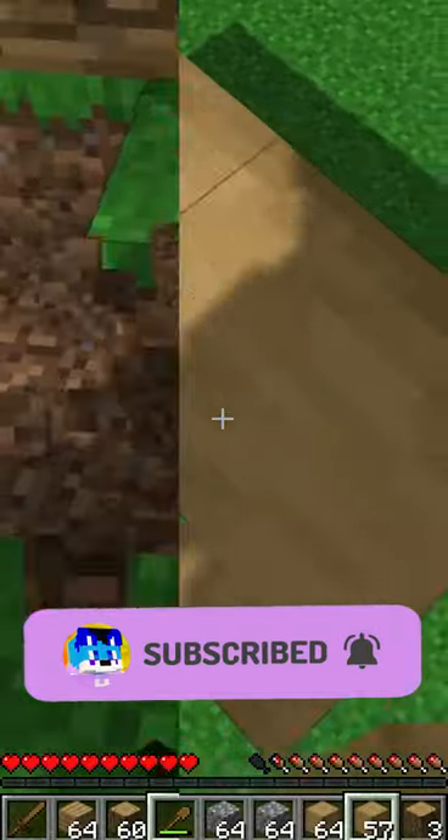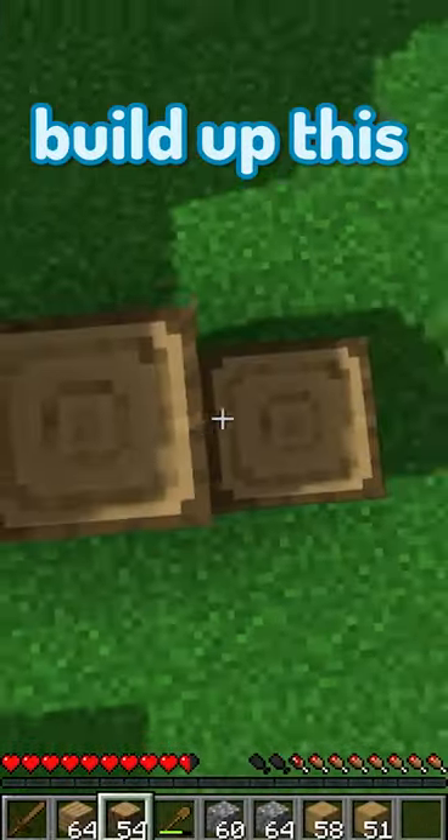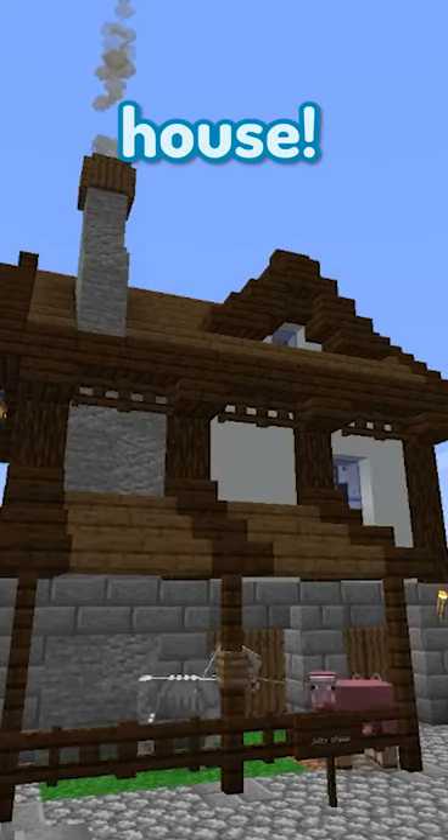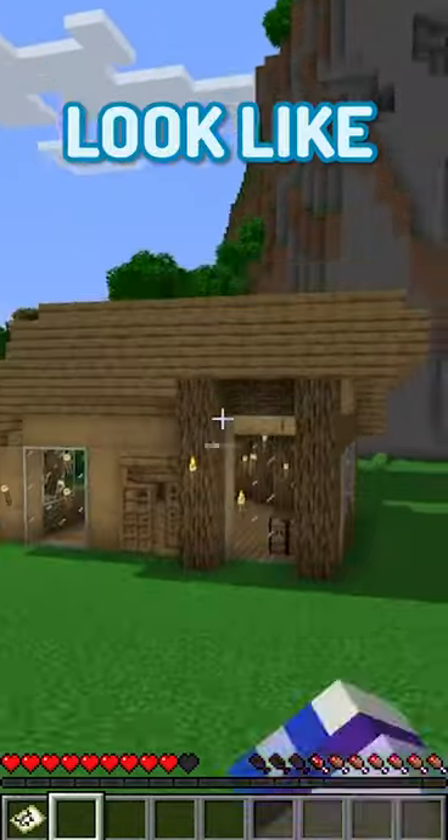Just add this here, clear this out, build up this a bit, and yeah, that is one fine-looking house. Why does it look like that?